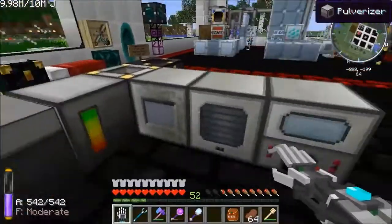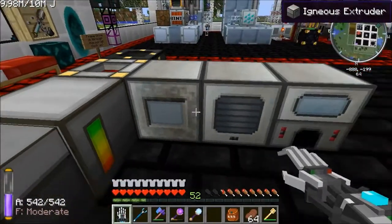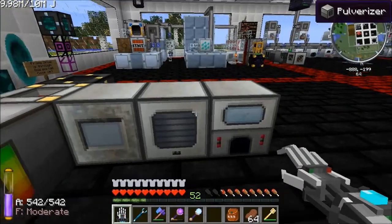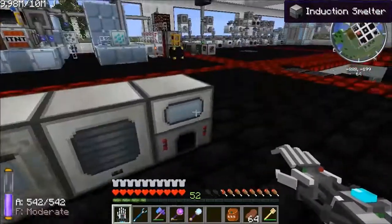Now we can also attach machines to our network. I've got three Thermal Expansion machines here: an Igneous Extruder, a Pulverizer, and an Induction Smelter. This is going to be a basic ore processing system so that if any ores come into this chest, we'd end up with ingots - it'll do it all for us.